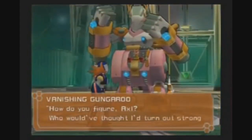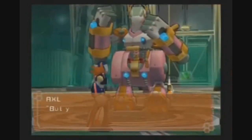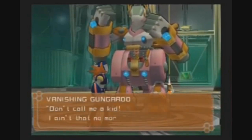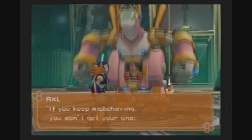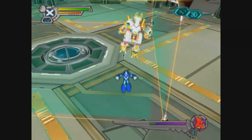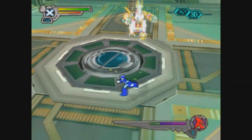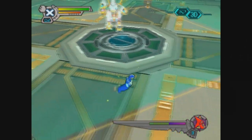How do you figure, Axel? Who'd have thought I'd turn out stronger than you? I'm not the kid you used to know. But you're acting like a kid right now. Don't call me a kid. I ain't that no more. If you keep misbehaving, you won't get your snap. Notice the tiny health bar — that is because this guy has two phases: one where we fight him in his ride armor, and one where we fight him just as himself. Because of this, he has the most health of any enemy in X7. It's a pretty long fight, but thankfully it's not that difficult.